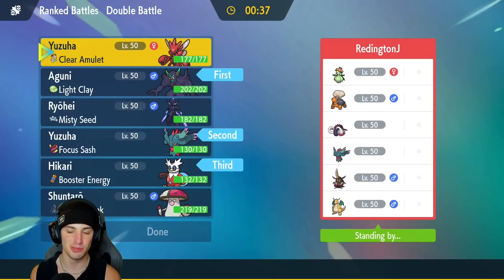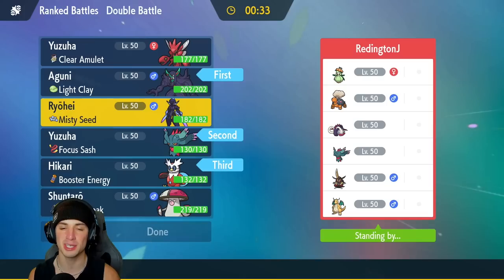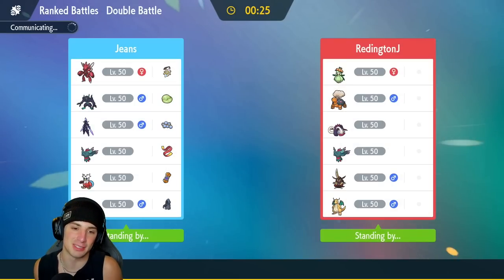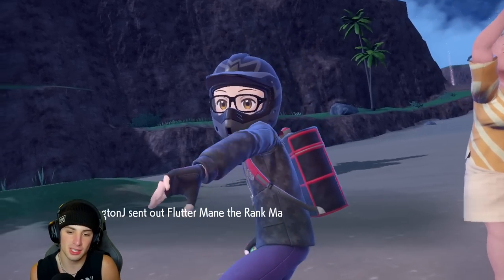First match coming at you guys — we're going up against a Torkoal and Lilligant combo, which is so OP. They also have Great Tusk, Flutter Mane, Kingambit, and Dragonite, so this one is gonna be tough. I think I've got to lead screens, get that Grimmsnarl out, but I might also bring Flutter Mane since they can pop Protosynthesis for us in the sun.